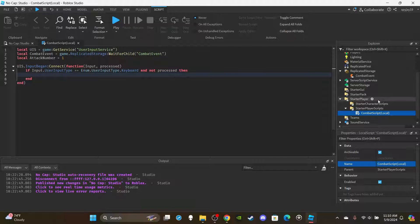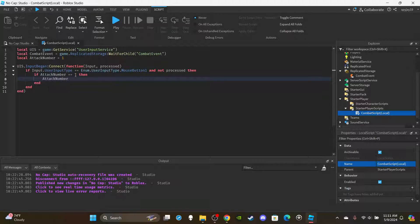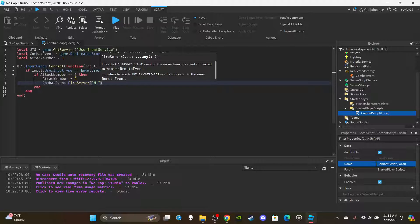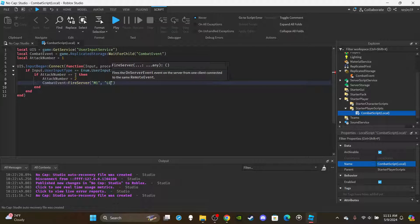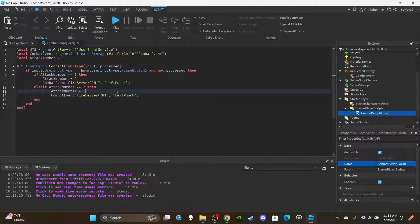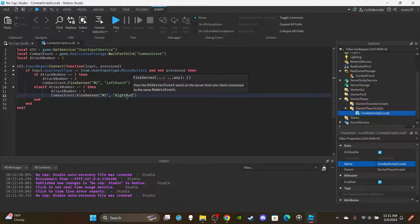We're not doing key buttons - it's MouseButton1. So check `if input.UserInputType == Enum.UserInputType.MouseButton1`. Then: if `attackNumber == 1`, set `attackNumber = 2` and fire `combatEvent:FireServer('m1', 'leftPunch')`. In the else branch, set `attackNumber = 1` and fire with `'rightPunch'`. Double-check the logic and we're done with the LocalScript.